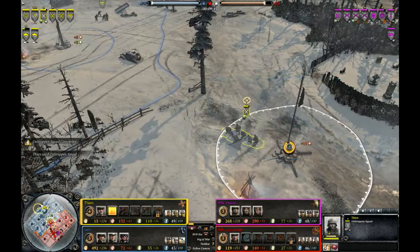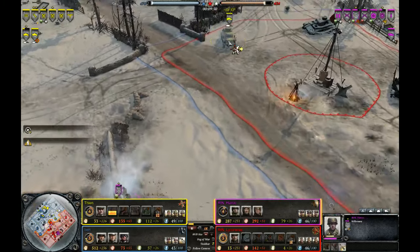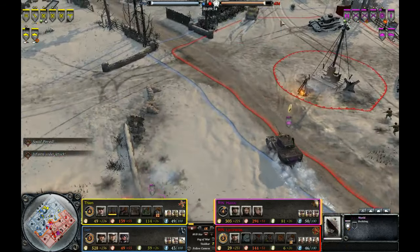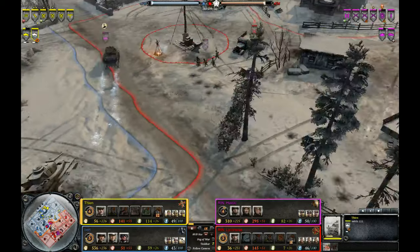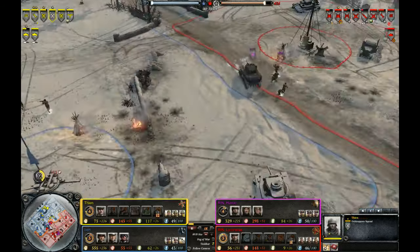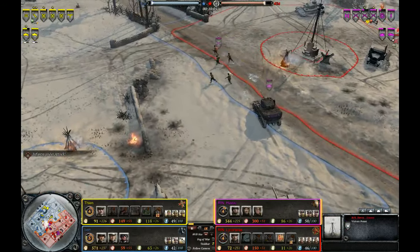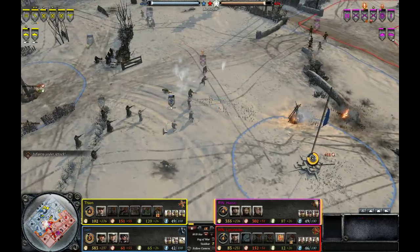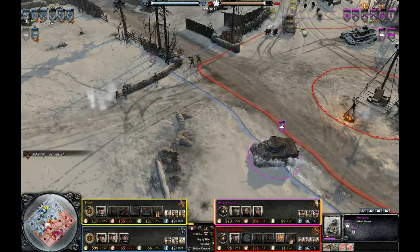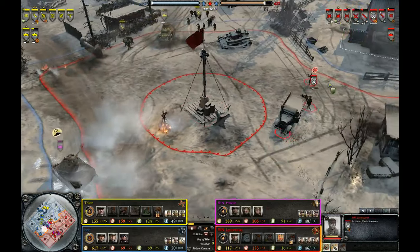The Ostruppen capturing the right side of the map is going to be pretty good for the Axis, because that's going to reinforce the VP lead they already have. It's not exactly big, but it's already there, and if the Axis can continue the push in that regard it's going to be a nice addition to their chances of winning. Pretty good usage of the Partisans actually getting behind the truck, firing a nice Panzerfaust shot at the tier 2.